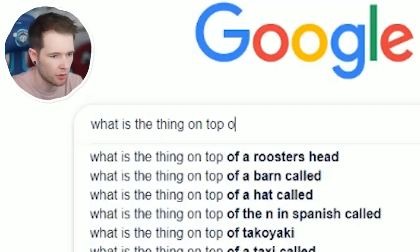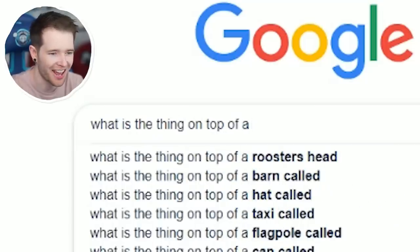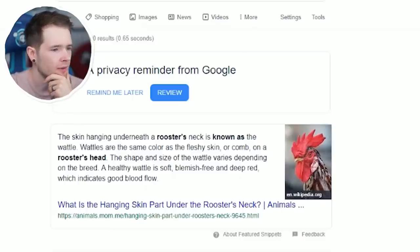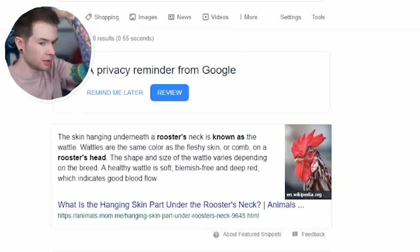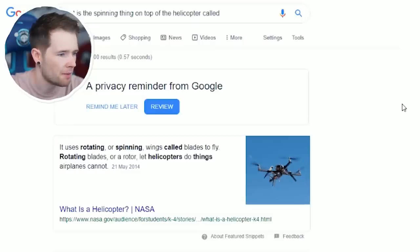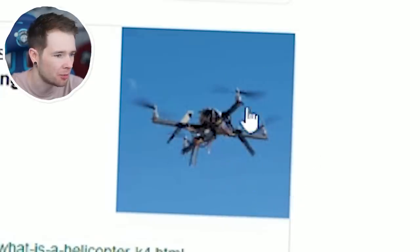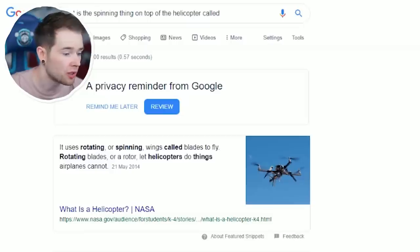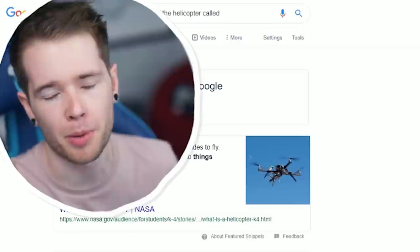I think that's what it's called — actually, it's not what it's called. What is the thing on top of a rooster's head? What is that called — the wattle? It's called a wattle, guys. We were supposed to Google: what is the spinning thing on top of the helicopter called? Rotating blades. That's definitely not a helicopter though — I think that's a drone. Rotor blades. Let's just call it blades.